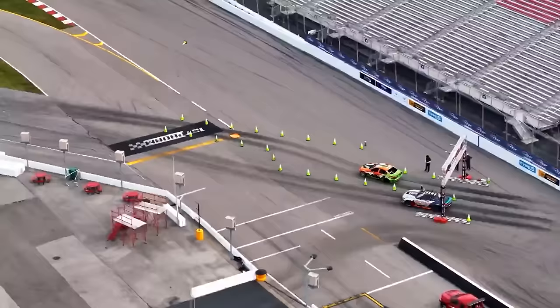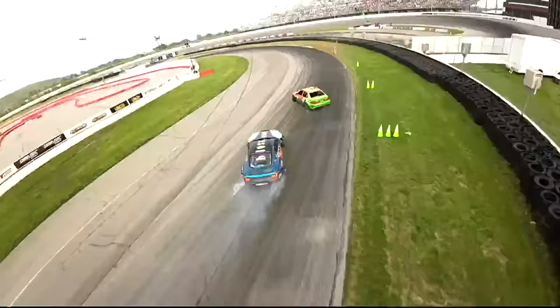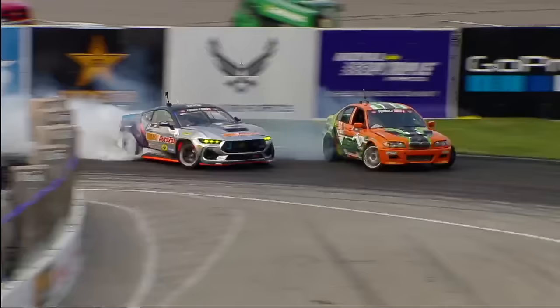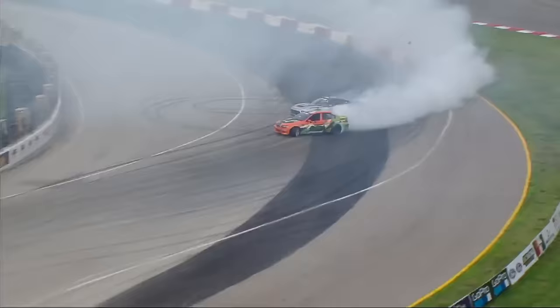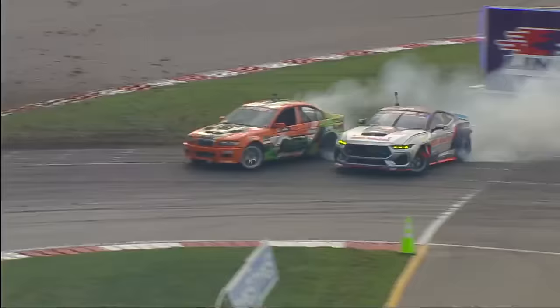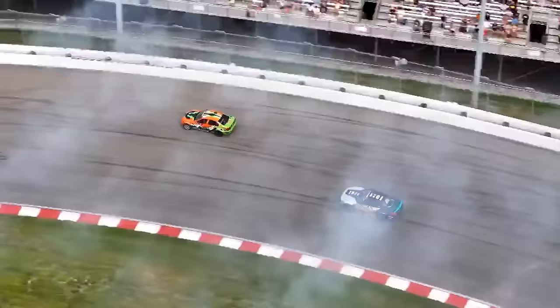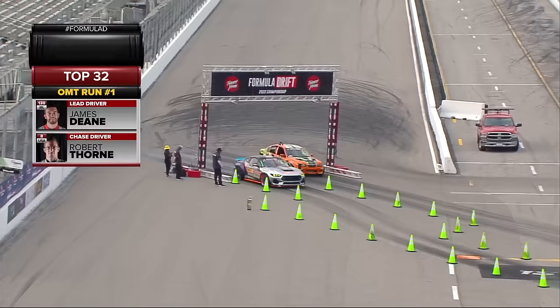Here we go — Robert Thorne out front. His driving has progressed here in pro — this is rookie year in the pro championship. James Dean looks like he's giving a little bit of breathing room, but maybe too much. Now he gets right to the side of him — catching up into that third outside zone. Great job by Thorne — look at this, Thorne out front, putting down a heat of a run. Robert Thorne looks like he exceeds that red and white, does drop a little bit of a tire on the red and white rumble strip.